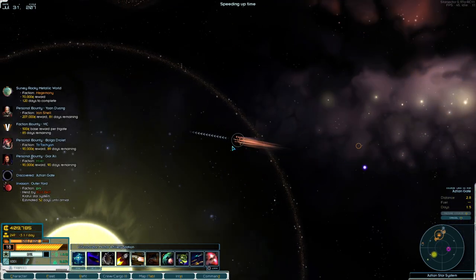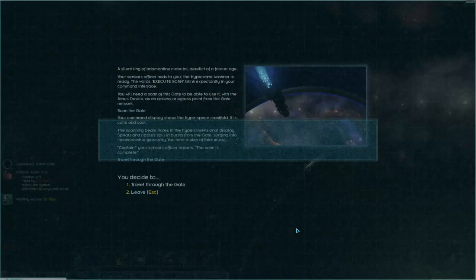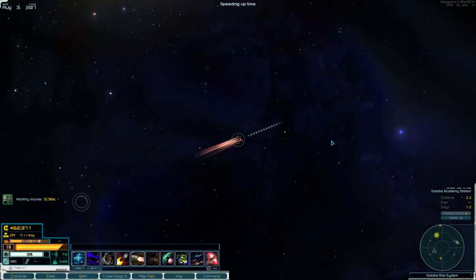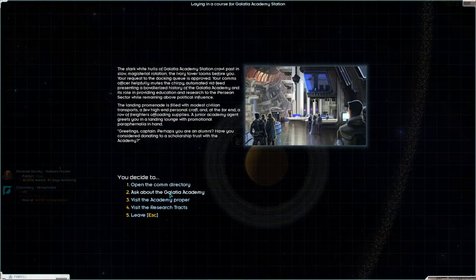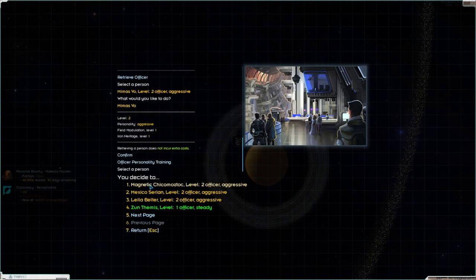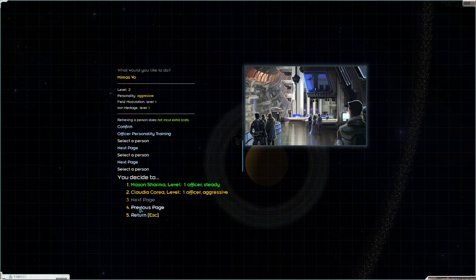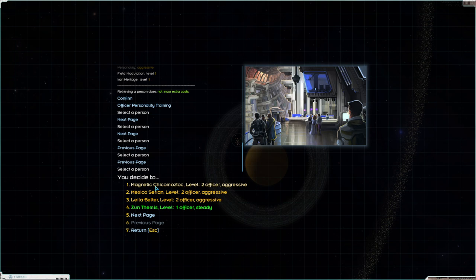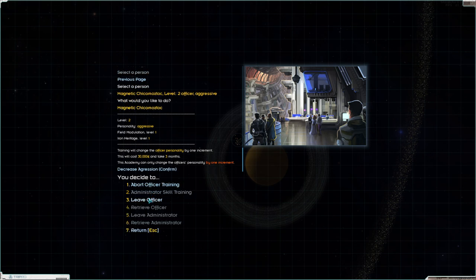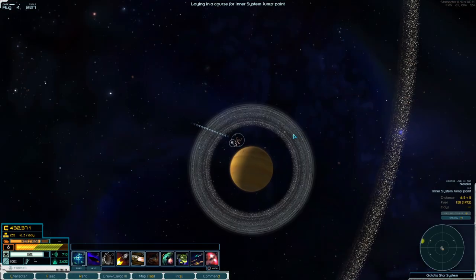There's a gate here, which is nice. Big faction bounties, making money. Travel to Galatia. We're gonna get some 14th battle group ships — gonna be great. But we now have a big ship, so go to the academy, retrieve my officer. Personality training — you're steady, everybody else is aggressive. Can we make you steady? We can just fly back to where we gotta go. Piken and DA gone to war — ooh, hmm.